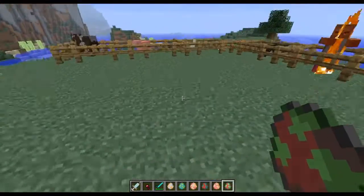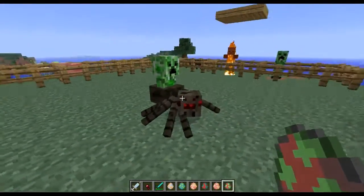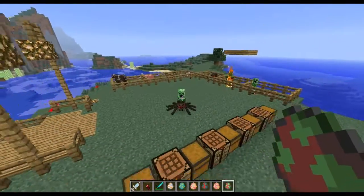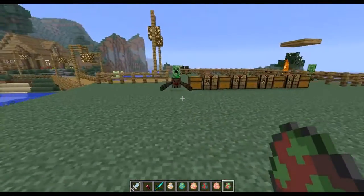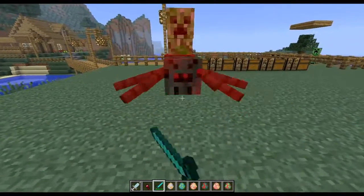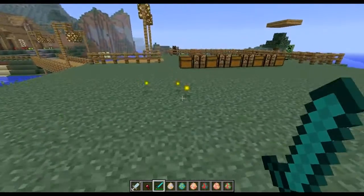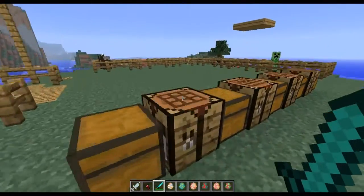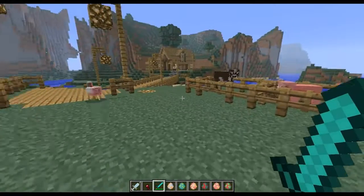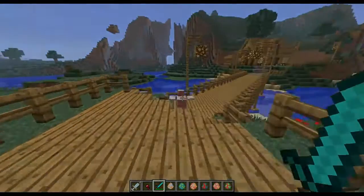The last combination in this update is the spider zombie creeper, which obviously blows up — so I wouldn't get too close. It doesn't appear to drop anything. That's pretty much all there is to this mod at this point. Thanks for watching, hope you enjoyed it. If you want to see more, comment, rate, and subscribe to let me know what you think.